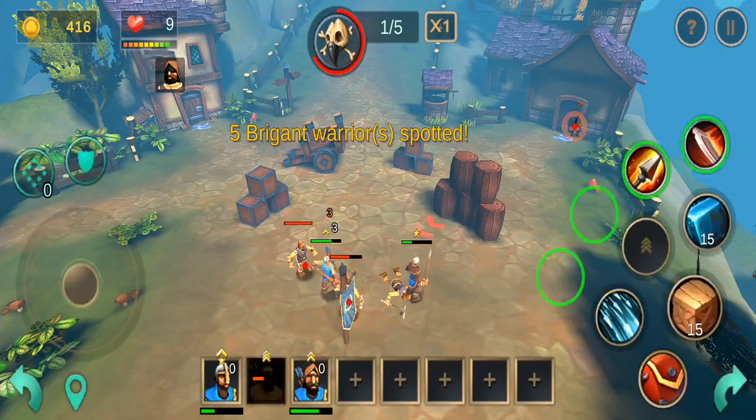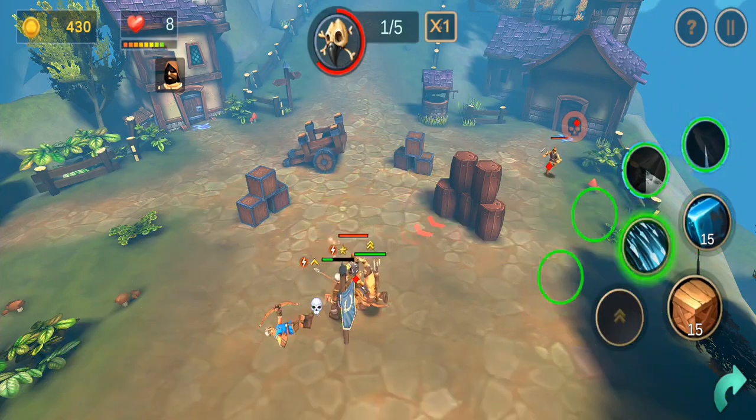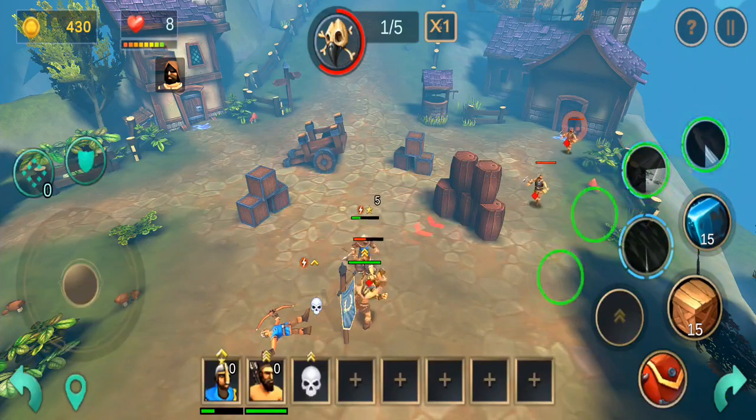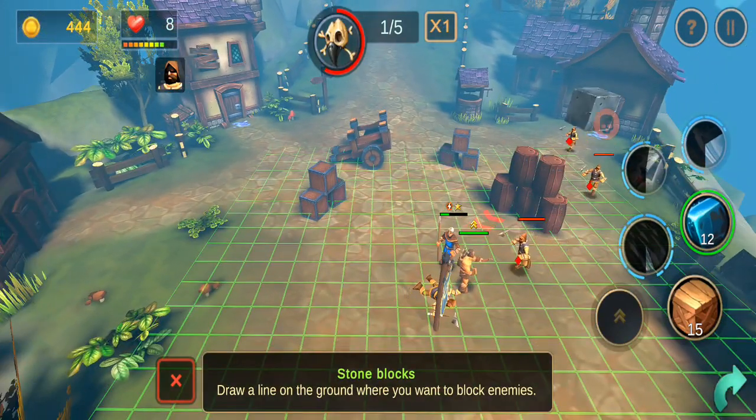Boosters enhance the attacks of the units they are applied to. Use them strategically by timing them to coincide with the enemy's distance and unit class range for maximum damage.